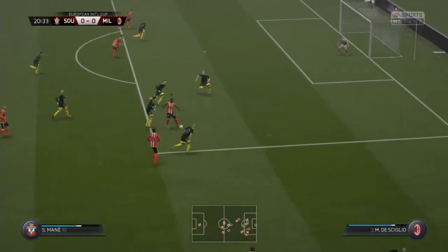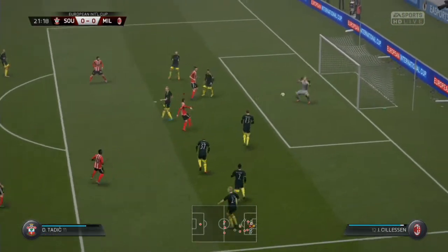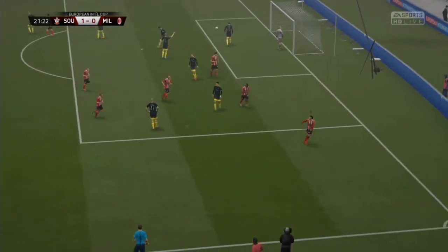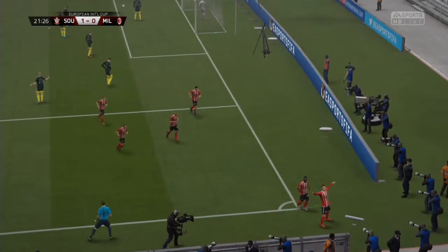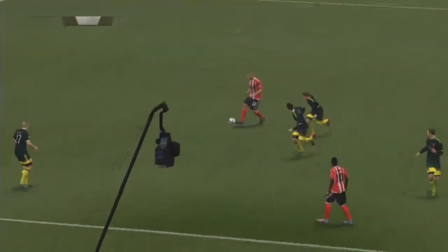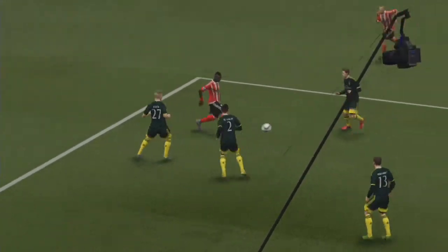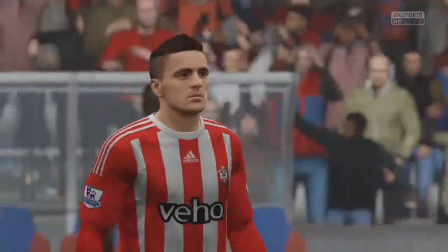Things start brightly for us with Romeo putting a lovely ball in for Marnie. Marnie, who slots in for Tadic, takes one touch and stabs it home making it 1-0. If we win this game we go through to the knockout stages. Marnie does well to keep hold of it - look at that touch, drags it away from the defender. Tadic puts it in, making it 1-0.